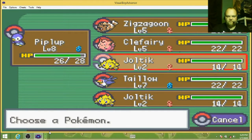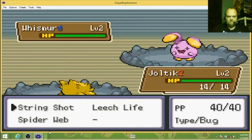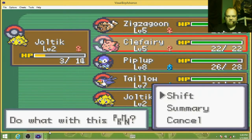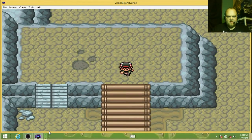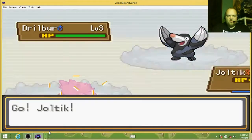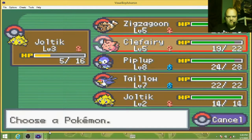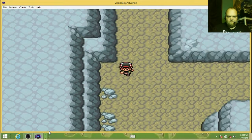Let's have Joltik. Okay, that was a Tremor. Leech Life. Switch — Clefairy, Slap. So we go up here, down here. Battle — switch to Piplup so you get the experience and you don't die. Have Joltik gain the easy experience that way. Thunderwave. Which way do I go now — down or right?